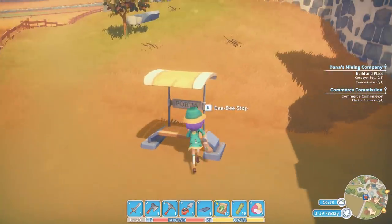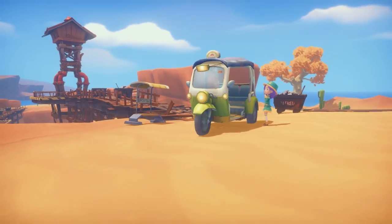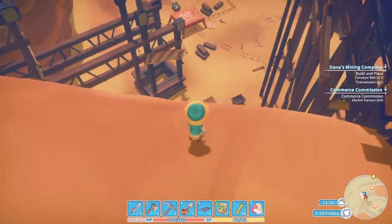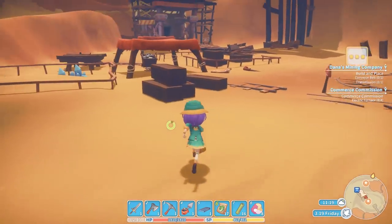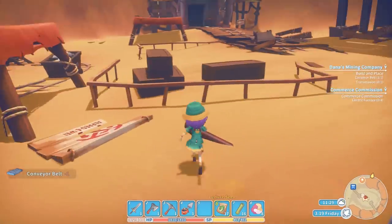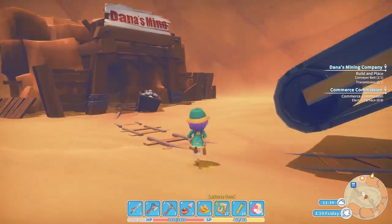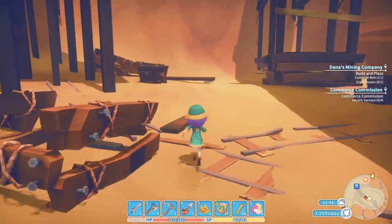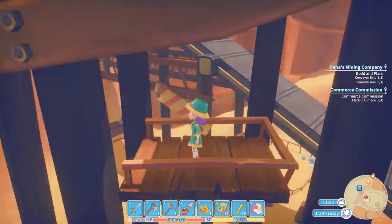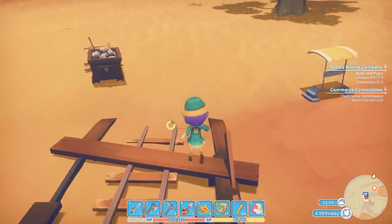I could actually give them the one I've got. I could make three and give them the one I already have if I'm one short, because I barely use it — I make a massive batch of aluminium and then don't use it for ages. There's the conveyor belt. And where's the next bit? That's the transmission. Does that go up the top? Yes, I think that goes up the top. Let's go up on the lift and pop that in. That's very exciting. I'll have to take a little photo of myself on the conveyor belt.